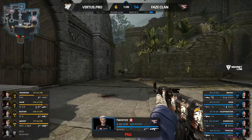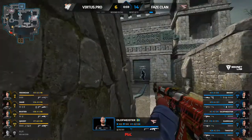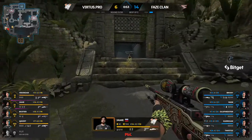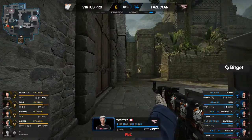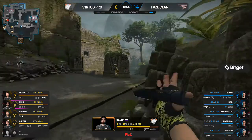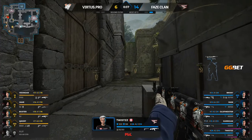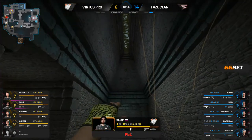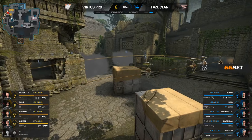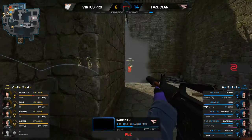We'll see if Jame can be the one to make something happen in this four versus five. Sub-one-minute mark — Jame lines up the donut smoke. FaZe Clan will chill for now. Nobody on the A bomb site. The rotation starts to come through from Carrigan — an execute onto the A bomb site.